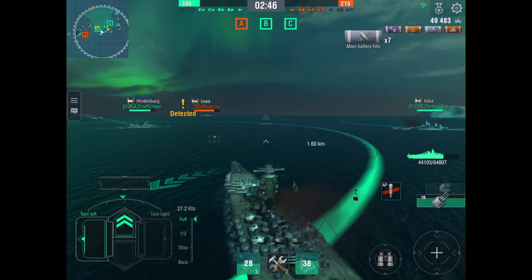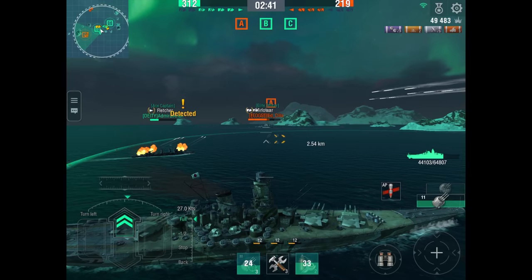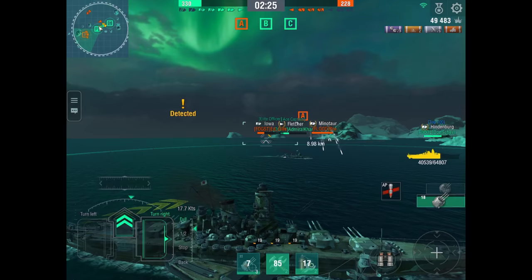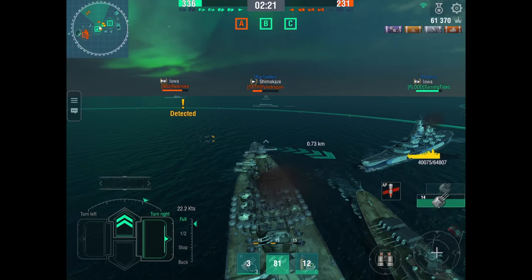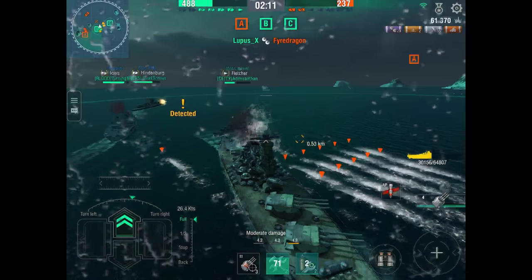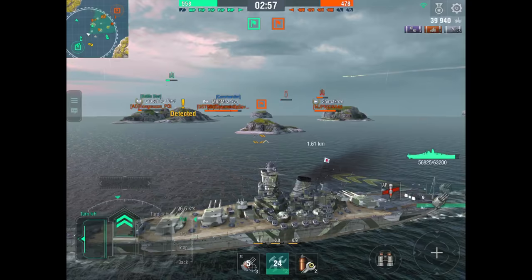Now what we're going to have here is a Shimikaze that shows up on the right-hand side of the screen. He's not detected yet, so I don't know he's there — I'm firing at this battleship. Look at the minimap — there's a Shimikaze and I still haven't seen him. Now I see him on the minimap, I look to the right, there he is. I'm going to change my path and turn to the right, because of the way his torpedoes would have been angled — turning right was the best option and that avoided the bulk of his torpedoes. That's what kept me alive.